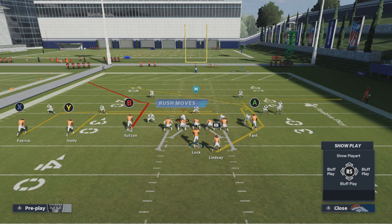To the inside of those two receivers you've got the slot receiver — the play art calls him the Split In. He's the play's primary receiver and he runs a corner route. The other two receivers I'll briefly mention: one runs more or less a corner post, and the running back out of the backfield runs an out route deep down the field.